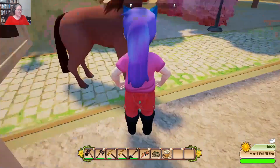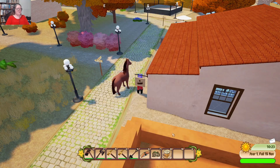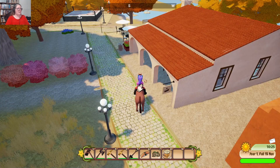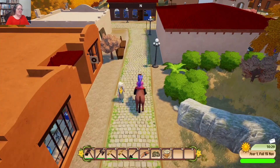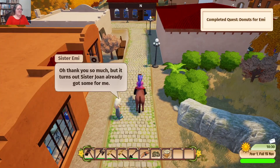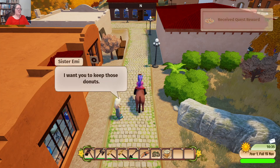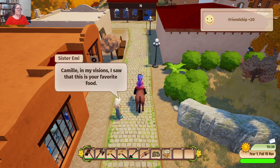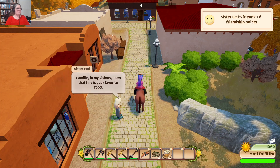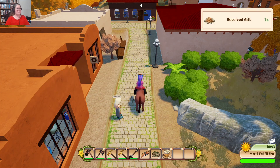Sister Emi: 'Thank you so much, but it turns out Sister Joan already got some for me. I'm sorry I made you waste your time — I want you to keep those donuts as an apology.' Then someone else: 'Excuse me, Camille — in my visions I saw this was your favourite food. It's unlike me to ignore a sign, so I prepared some for you. Thank you.'